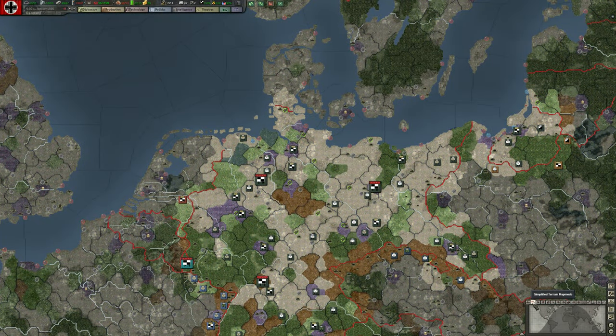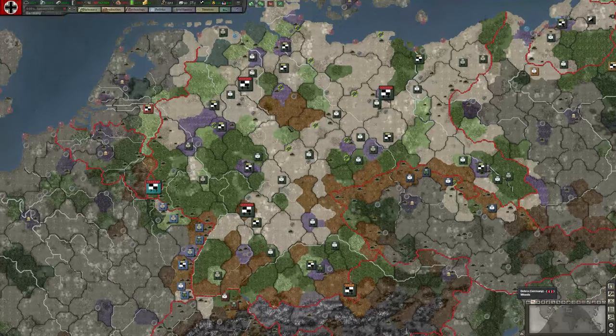The next map mode is simplified terrain, which is a little easier to digest. Greens are forest, urban is purple, marsh is a dark teal, plains is beige, and hills are brown. All these terrain types give significant positive and negative modifiers to combat depending on the units involved, who's defending, who's attacking, and so on.